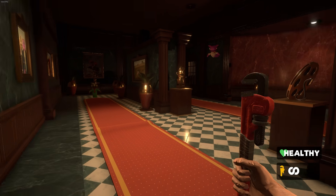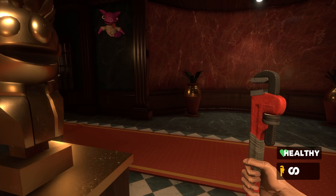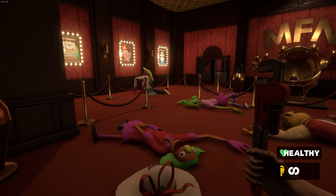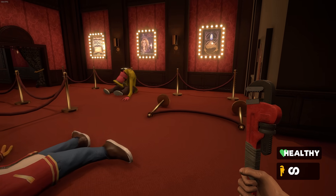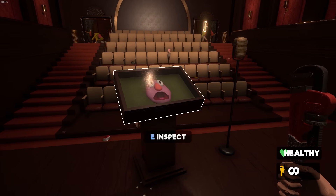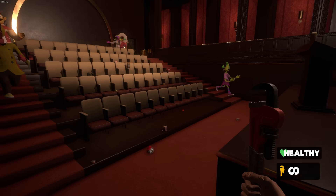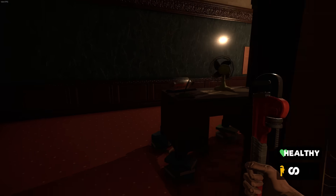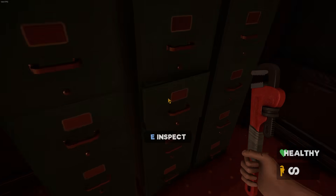A new puppet type shows up here as well — little guys clinging to walls and stuff. They go down in one hit and are pretty easily batted out of the air. We're looking for four masks to slap on some statues to open a door, one of which is in the theater. And surely all the puppets won't wake up once we grab it. At this point in the run, things had been going pretty well — I was maybe getting a little cocky.